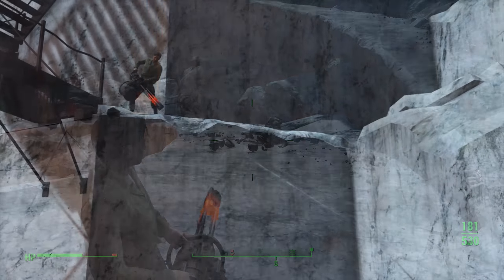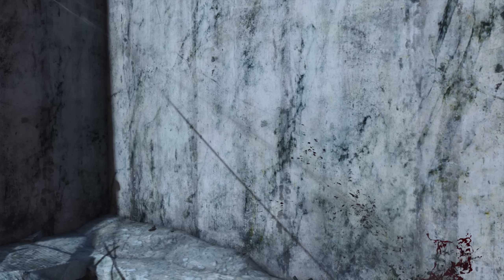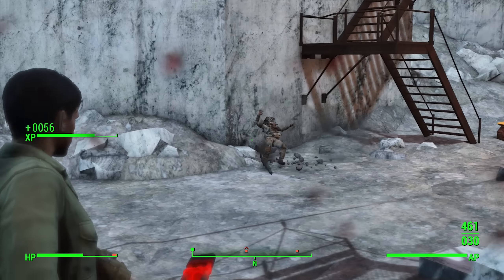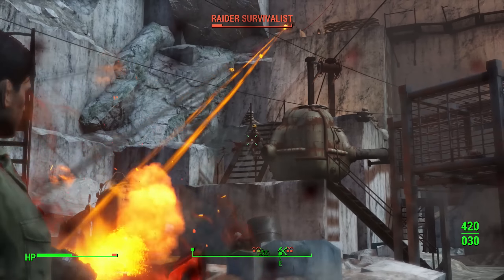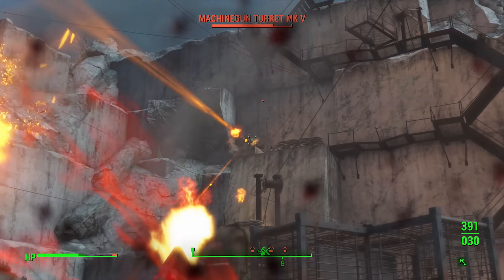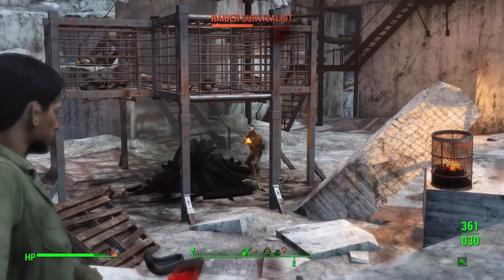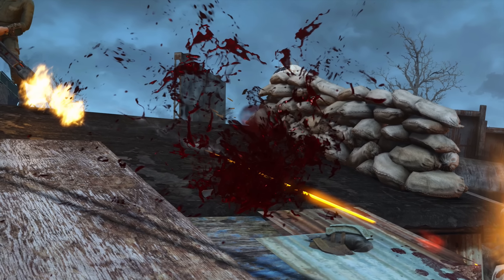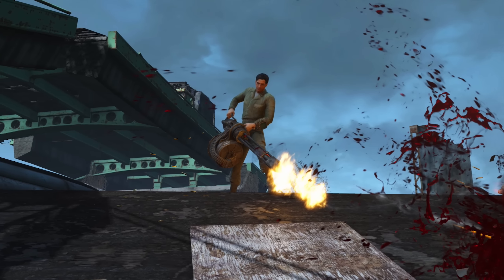Bleeding damage is thought by many people to be inferior to other types of damage because it takes a few seconds to fully affect the enemy. What people don't know, however, is the secret behind bleeding damage — it surpasses all resistances. Plenty of enemies are actually really hard to kill due to their resistances, not actually their health. Try it out for yourself and watch the bleeding damage stack as you let out 20 bullets from your rifle in a few seconds. Not only does the effect stack well and ignore resistances, but it also works like the explosive effect in the sense that it will be applied to each projectile if you're using a shotgun or scatter-based energy weapon. This is probably the best legendary weapon effect in all of Fallout 4.